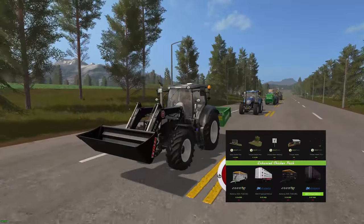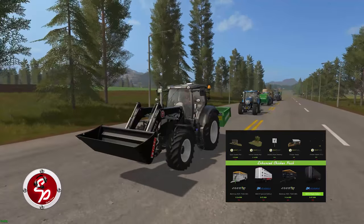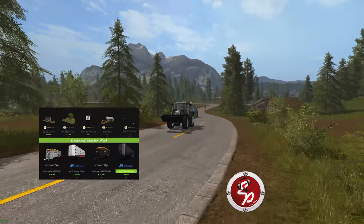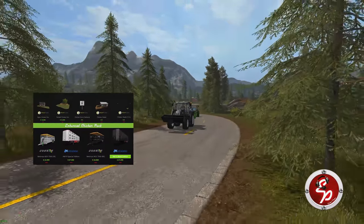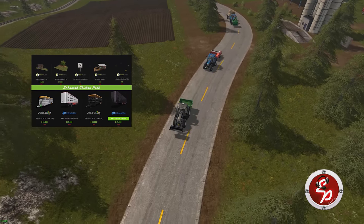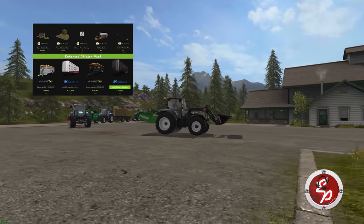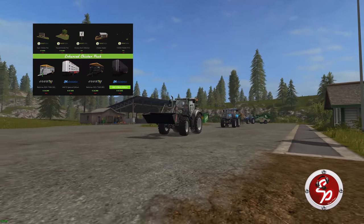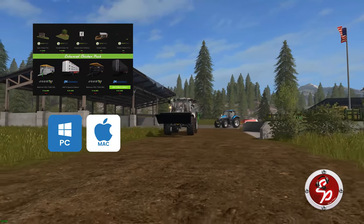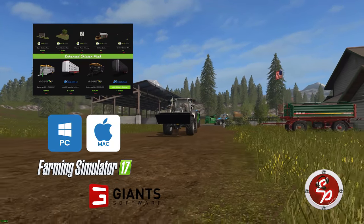Hello everybody and welcome. I'm Eustace Farmer and I'm just driving down the road here with my convoy of AI friends. We are preparing for an extensive how-to and review of the Enhanced Chicken Pack. The manufacturer is Tech Farm and the authors are GTX and Erebus of the LS Mod Company. It's a 35.24 megabyte file size download, version 1, released on February 28th of 2018, and this is for the PC and Mac platforms only. It's available through your in-game Mod Hub menu and on the Giants website.